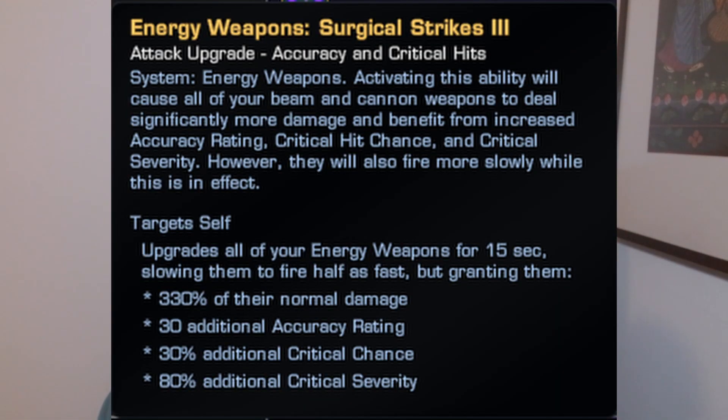Exceed Rated Limits and Reroute Reserves to Weapons from Miracle Worker and Pilot respectively were both pretty bad before, and while they are better now they're not really better enough to consider using over other options. The only one that really got elevated from something you didn't want to use to something you do want to use is Surgical Strikes from the Intel specialization.